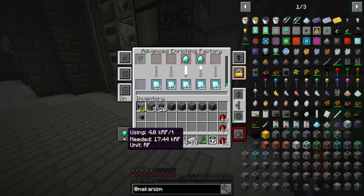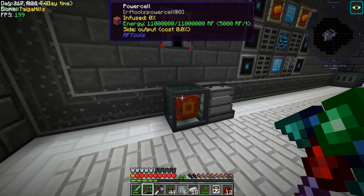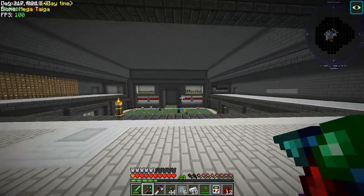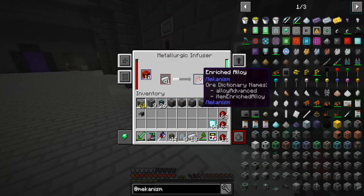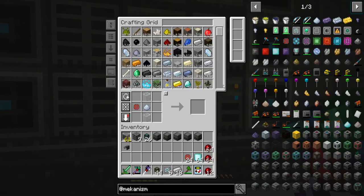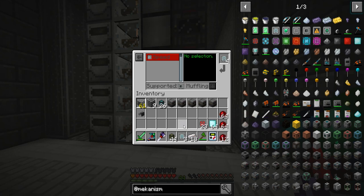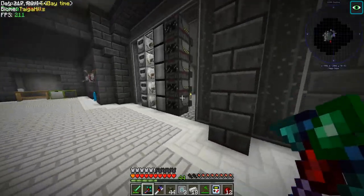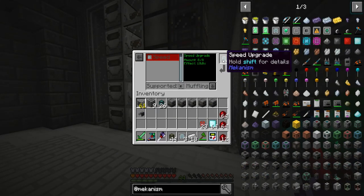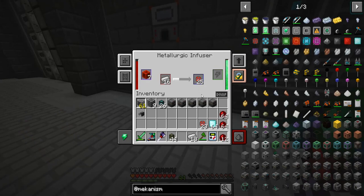We're going to let that go for a bit. So how much is this? Was that 2,000 RF per tick? Did we just drain all of our power here? No — we got so much power. So all of those are firing up. We might have to do some speed upgrades on those to produce some more power. Let these smelt up and I'll be right back.